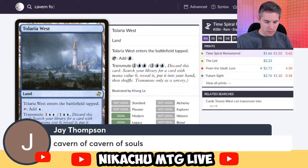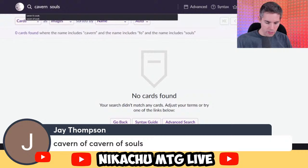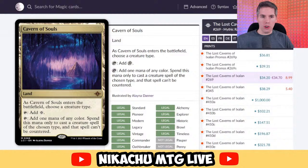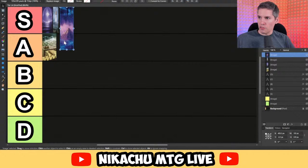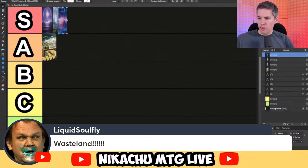Jay Thompson with Cavern of Souls. This card was a game changer for all the creature decks — Goblins, Elves, Merfolk, Spirits, Humans — making them uncounterable. Counterspells were already getting weaker, and this drove them further into the ground. The value of counterspells has been crashing since 2014 and hasn't recovered. When it enters the battlefield you choose a creature type. Tap to add a colorless mana, or tap to add one mana of any color — spend this mana only to cast a creature spell of the chosen type, and that spell cannot be countered. It helps you with multicolor creature decks while making them uncounterable. Also an S-tier card — sees play in every single format imaginable.